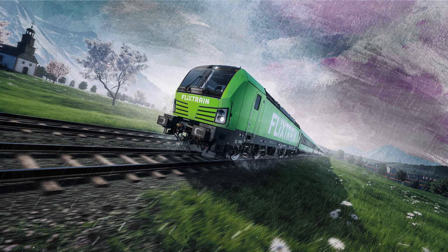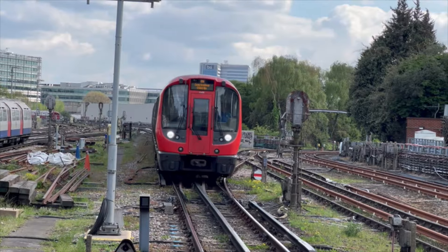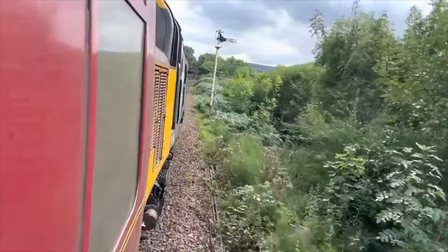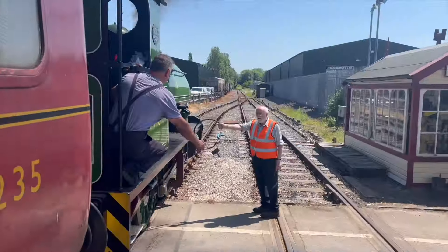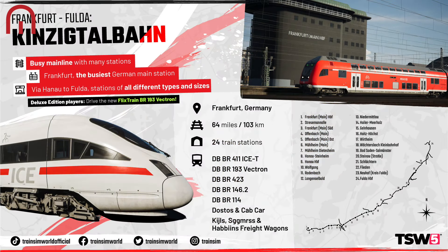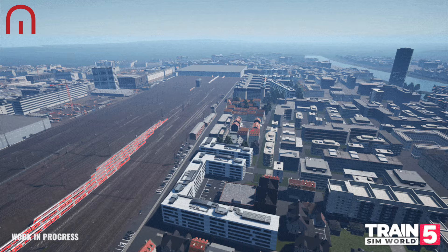Trains in World 5 — Limelight on the Flix Train. Welcome aboard passengers, Megasim here and today's video is looking at the German route, the Kinzigtalbahn Frankfurt to Fulda and the Flix Train.